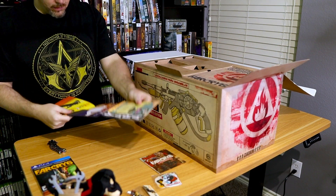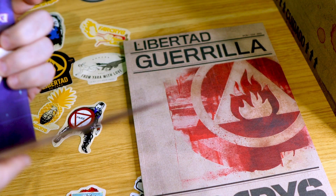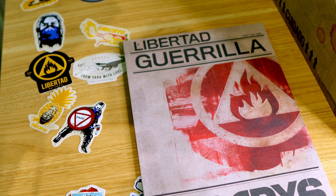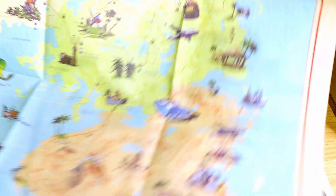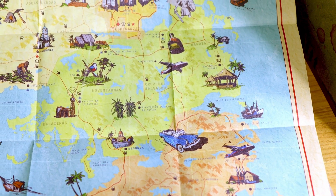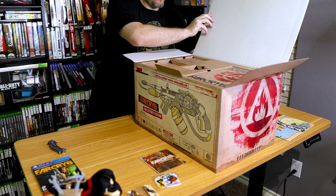A map of Yara, with some of the points that you'll visit marked out. Just like in the game, it's more of a tourist map — not so accurate to Yara, but good enough. And like a real map, I have no idea how to refold it to get it to go back the way it was. We're just going to set this aside in embarrassment over here.